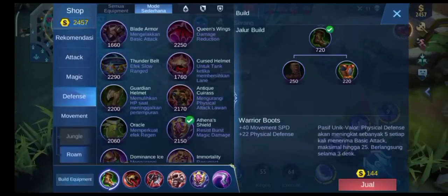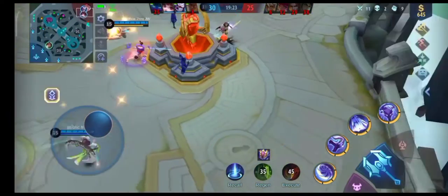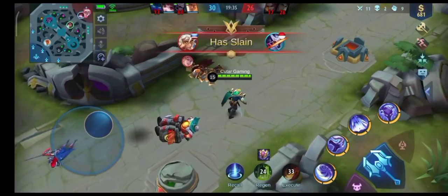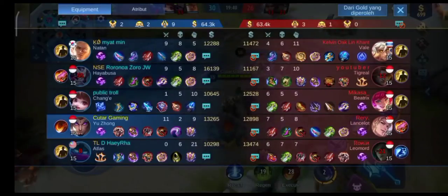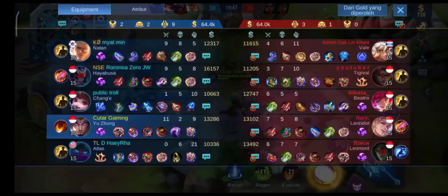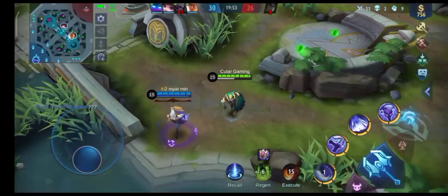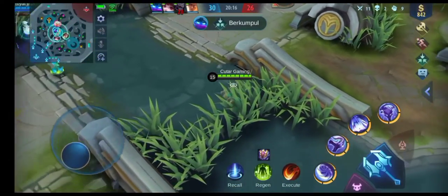Kita recall dulu. Tadi saya gak bantuin karena darahnya sekarat banget, sekali skill aja udah mati. Kita mundur dulu. Hayabusa-nya yang beli item Halberd. Si Cange-nya gak beli NOD, yaudah lah gak apa-apa.